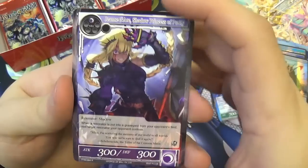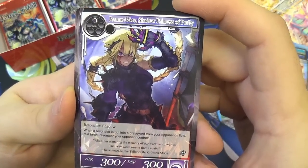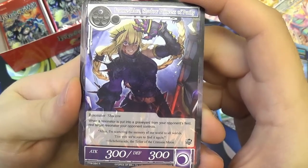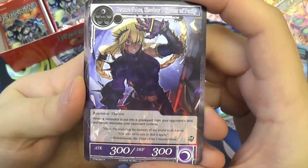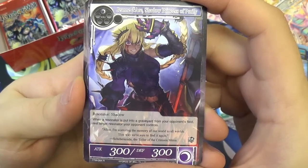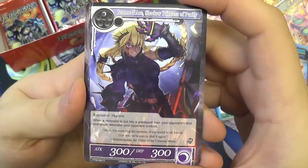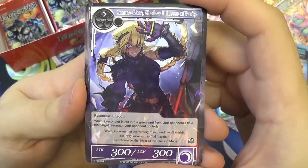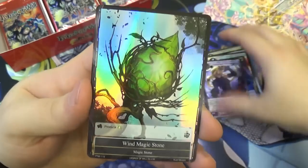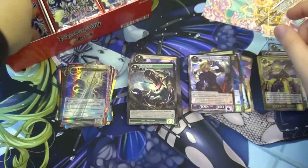So we've just had the incredibly exciting god pack — most people refer to it as that. Back to normal cards. Jeanne d'Arc, Shadow Princess of Purity — she's been corrupted. 300 attack and defense, only one darkness to play, she's a shadow. When a resonator is put into a graveyard from your opponent's field, rest target resonator your opponent controls. Kill one, tap another — it can be used very well especially with all the killing that these shadows do. We also get a foil wind magic stone and a foil Arthur Pendragon.